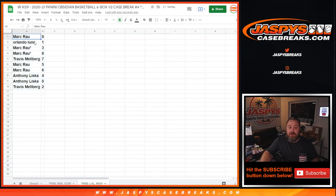So: Mark Rau — nine; Orlando Luna — one; Mark Rau — three and eight; Travis Melberg — seven; Mark Rau — five and six; Anthony Lisca — four and zero; and Travis Melberg — two. Let's sort that by number.